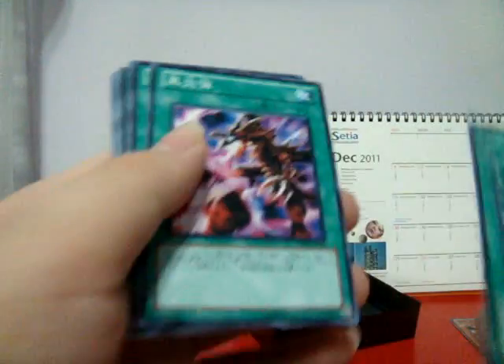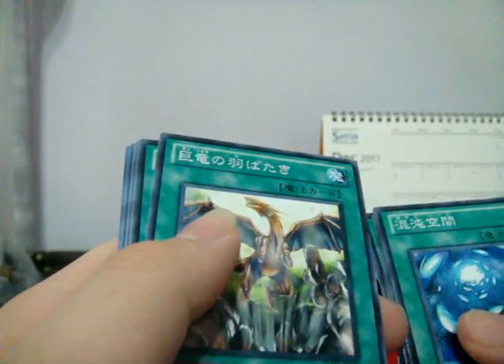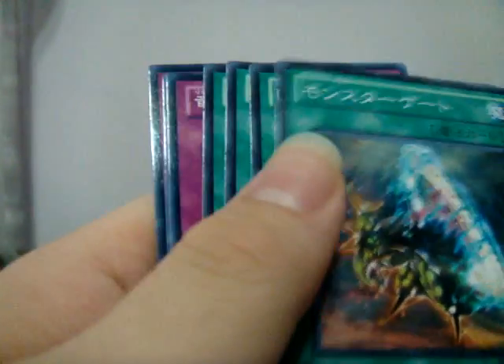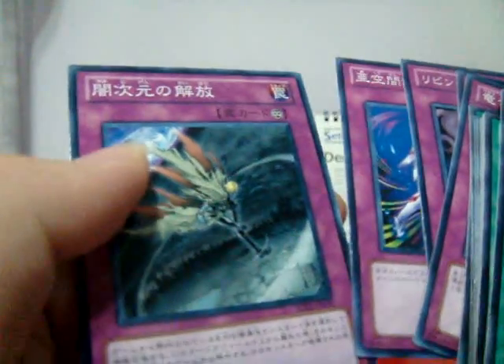Cyber Dragon, Lord of D, Summoner Monk, Snipe Hunter, Celestia, Kaibaman, Raiko. This is the new Fuse spell — I think it's called Burst Dream or something. Inferno Fire Blast, Hot Flute Summoning Dragon, Dragon's Dwelling Place, Book of Moon. I think this is a new card — I've seen it before but I forgot the name. DD Revival, I think. I don't know — Church of the Light Brigade. New Trap, Call of the Haunted, Transport Evacuation Device, and Different Dimension.